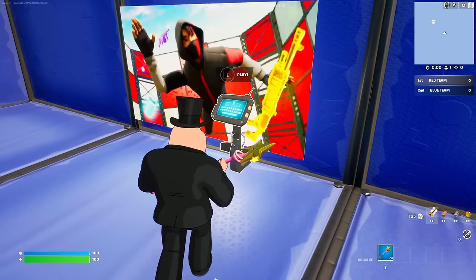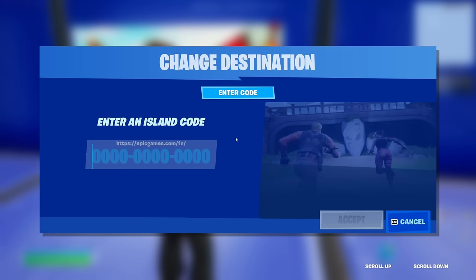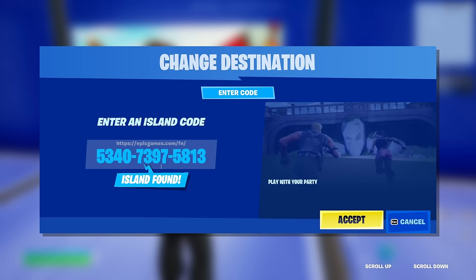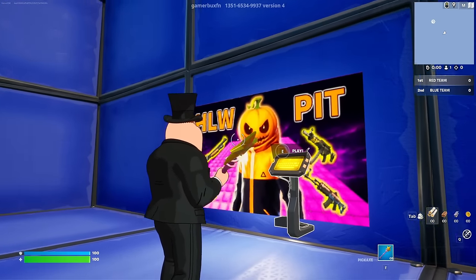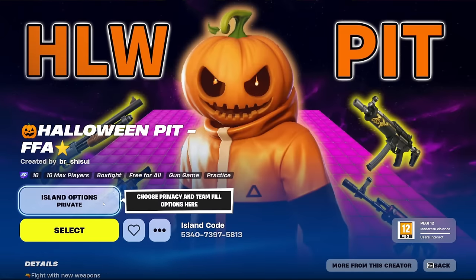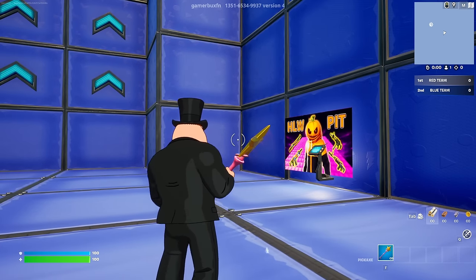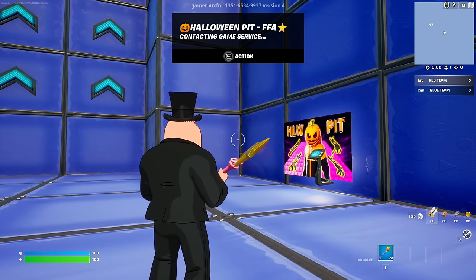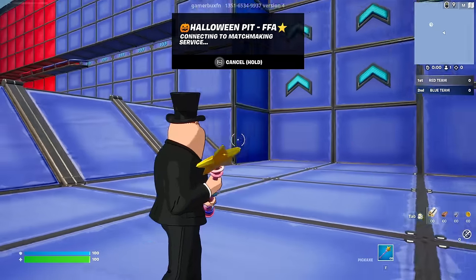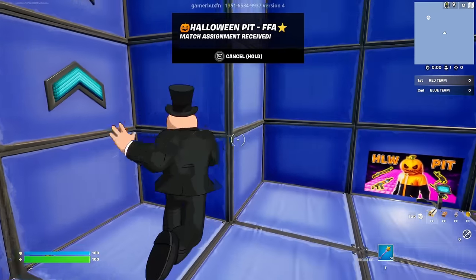So just run up to one of these devices and you're going to see a console right in front of the device. Come up to this console — it's going to say 'set matchmaking code' on top of it. So interact with it just like that. It's going to open up this page for you. From this page, type in this code — you can pause the video to type it in yourself — and then just click accept. Once you do that, this map is going to appear right here, so interact with it. Make sure it's set to private and then click select. It's going to take a few seconds for it to actually start the matchmaking. As you guys can see at the top of the screen, it says Halloween Pits FFA, so we're going to load up right there, and from there I'm going to be showing you guys this no-timer XP glitch.